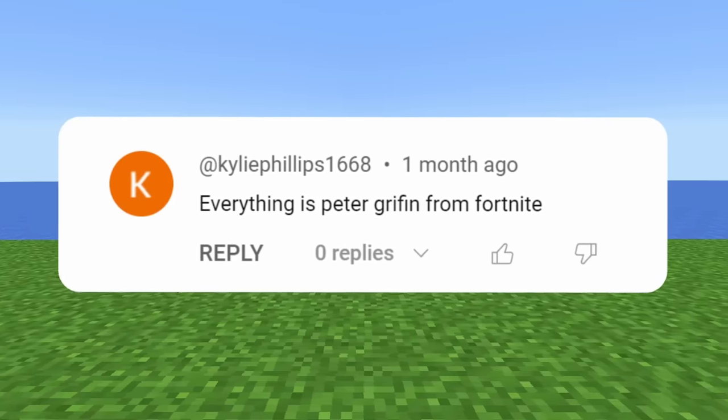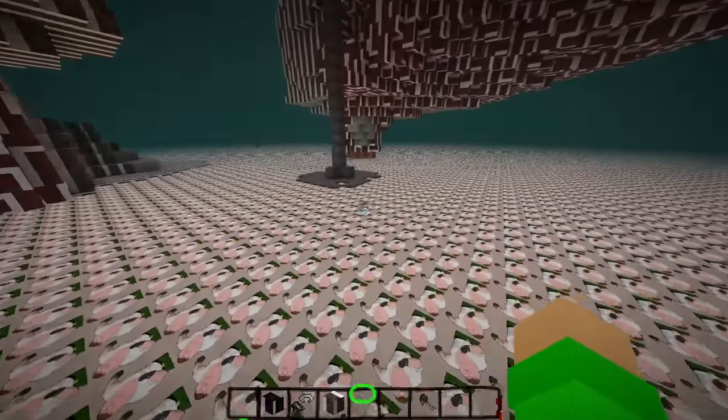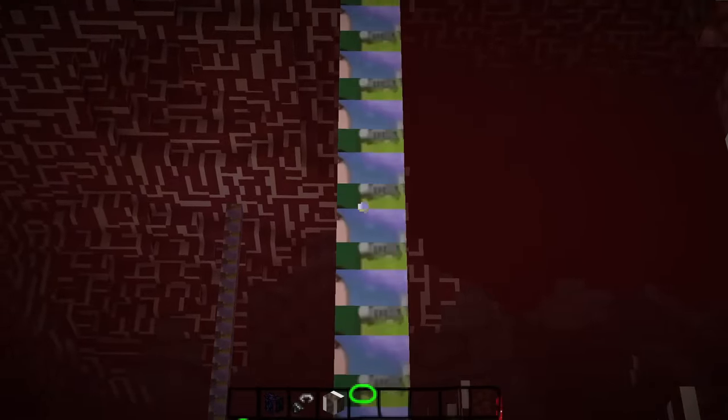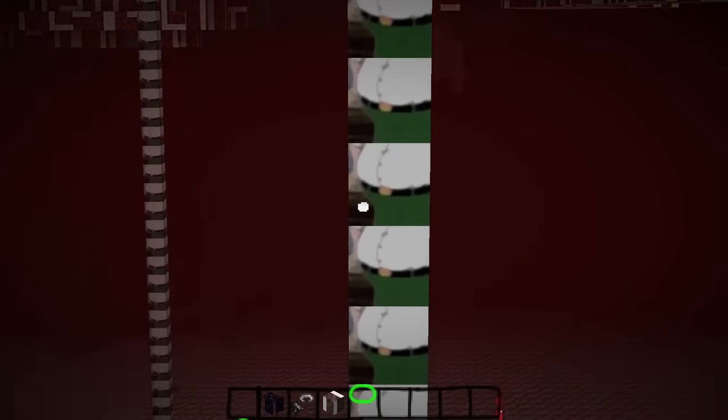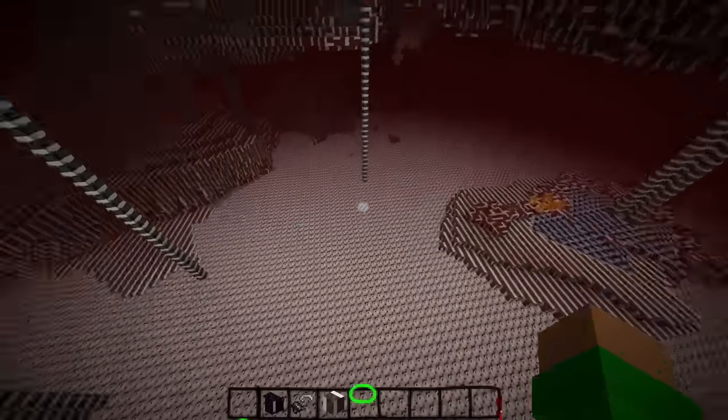Everything is Peter Griffin from Fortnite. It's Peter from Fortnite as the lava. What about flowing lava? Holy crap, Lois. I'm in Fortnite — you can slowly but surely see the top of Peter's head, and then it just cuts to the next frame, all the way down until Fortnite Peter Griffin. Now we've successfully completed the nether.